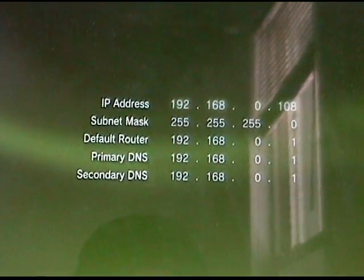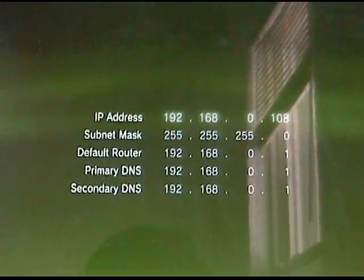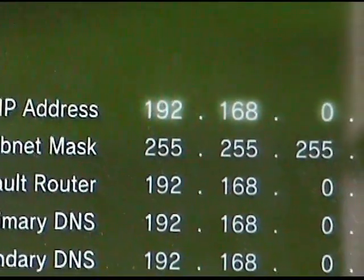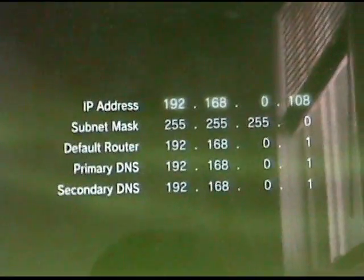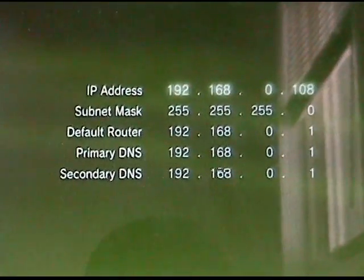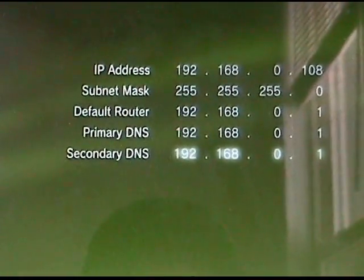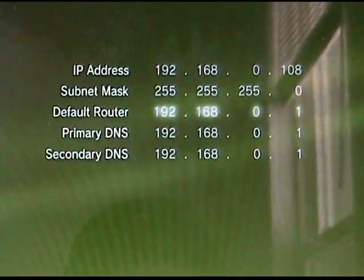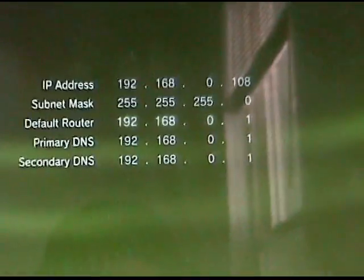For the IP address, type in 192.168.0.108 — you can choose any number from around 100 to 110. For the subnet mask, it should already say 255.255.255.0 — if not, type it in. For the default router, primary DNS, and secondary DNS, type in the default gateway IP address you wrote down earlier.